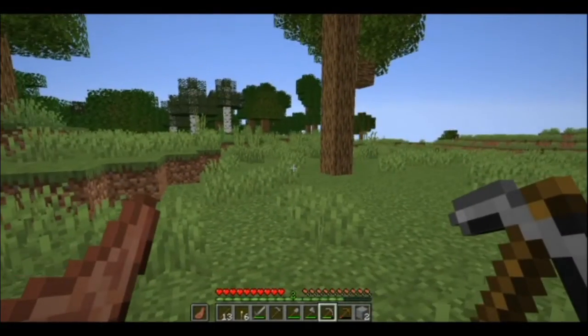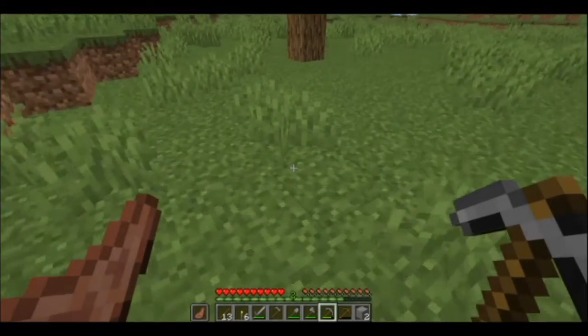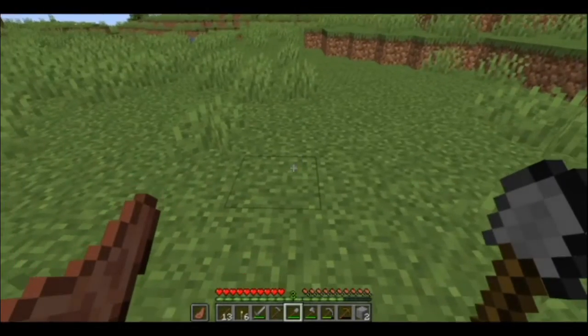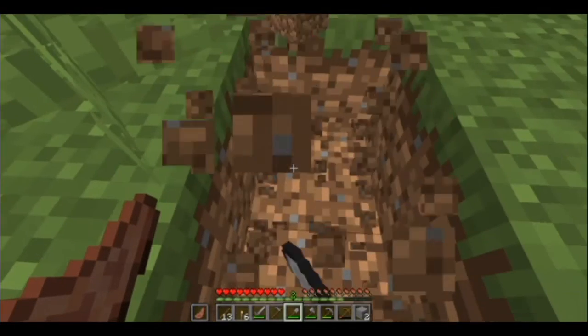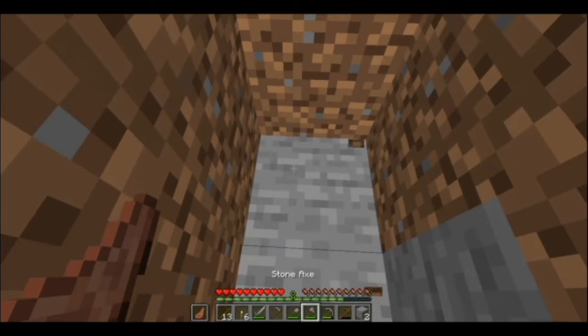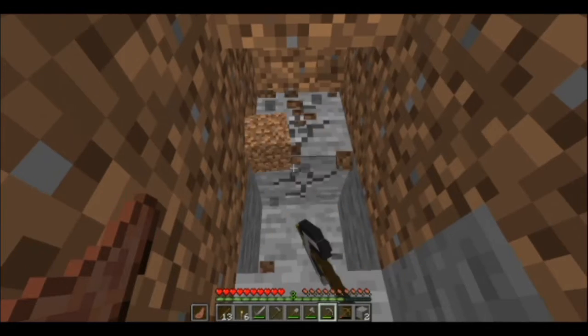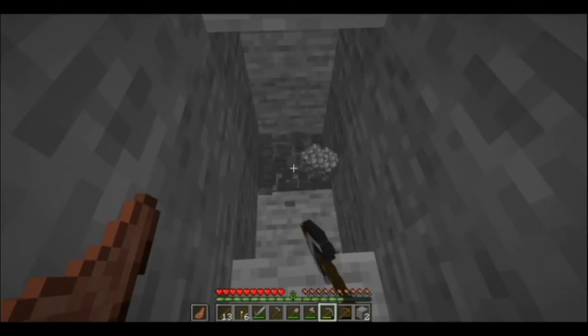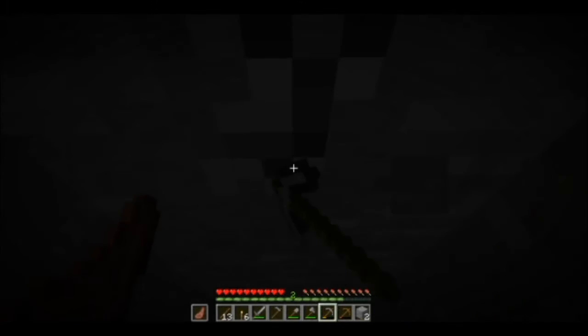If you can't find a cave, just dig a staircase down into the earth — start with one block, then go down two, three, four blocks and so on, creating steps. This method is called branch mining or strip mining. If you want to play like the pros you see on YouTube, press the F3 key to bring up the information screen.